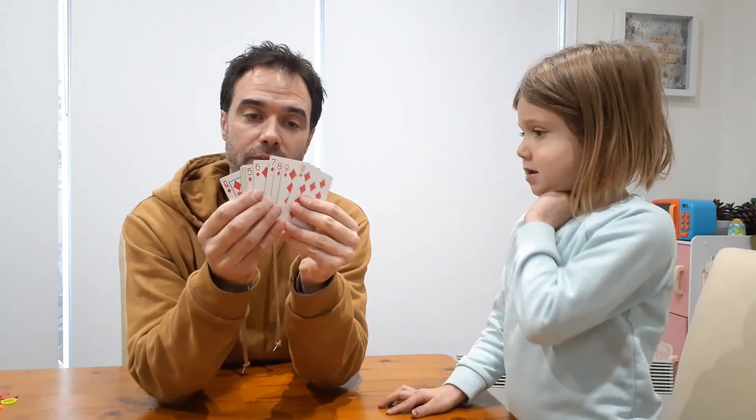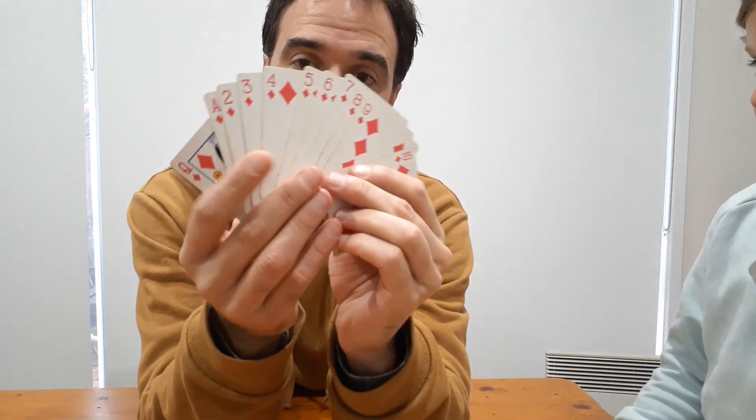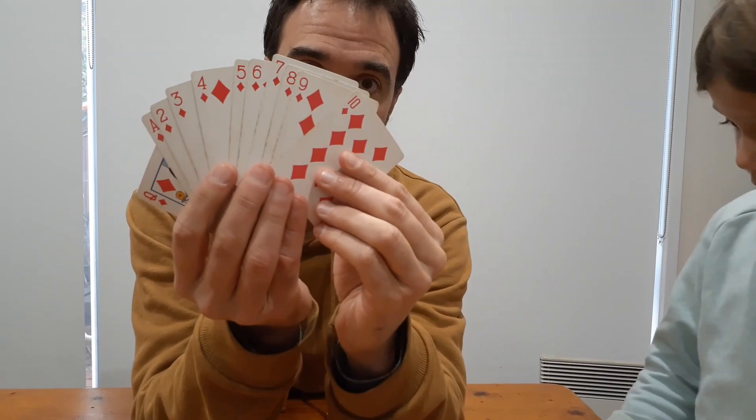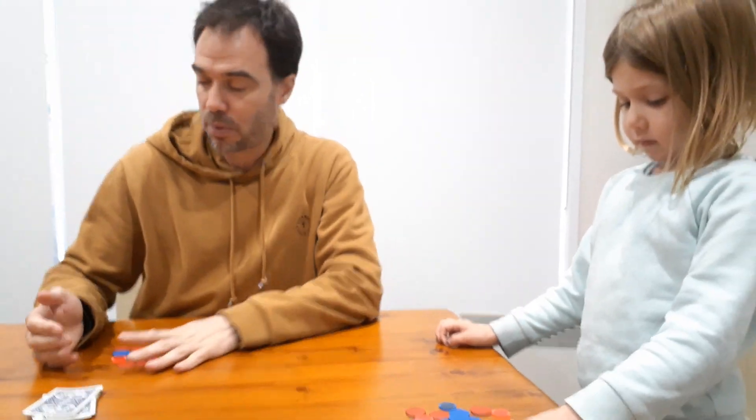Hi, I'm Michael and today we're going to teach you a game called In Between. To play this game you need a deck of cards — all you need is 11 cards. We've gone with diamonds, from queen being zero all the way up to 10. And you need 20 tokens per player. At home we've got counters, but you can use lego bricks, pieces of paper, whatever you've got in your house.